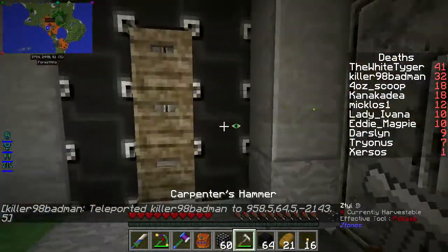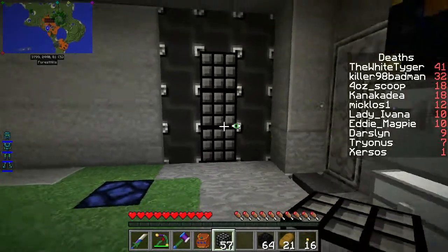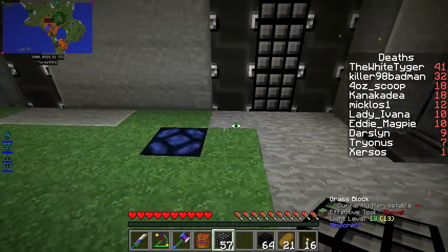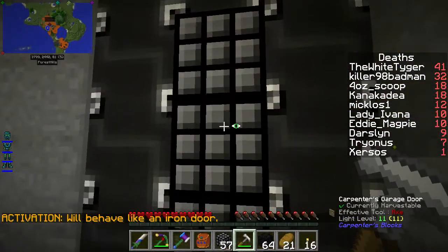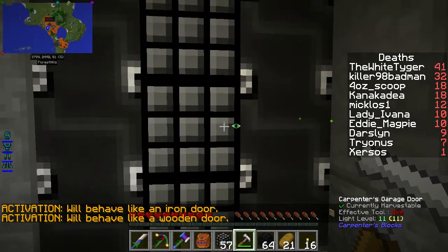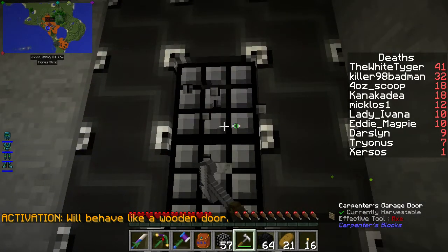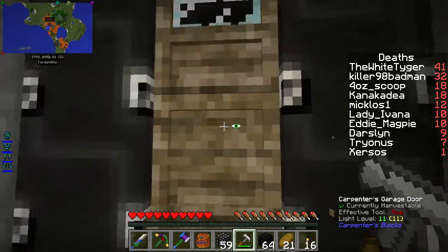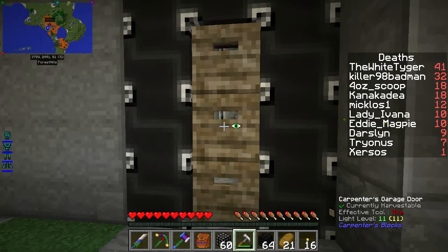Let's grab the hammer. I don't think I like that. We have, like, an iron — whoa, okay, didn't know you could do that. That's what I was trying to do. That's good to know that it does that — that that's an option: make it behave like an iron door.